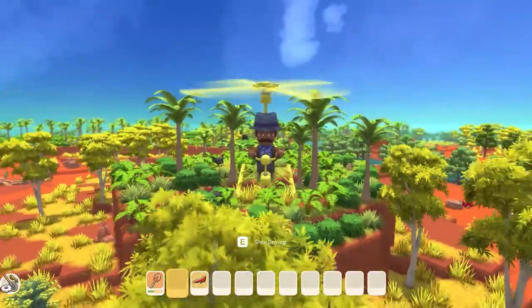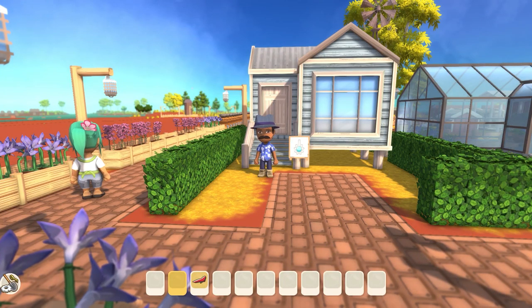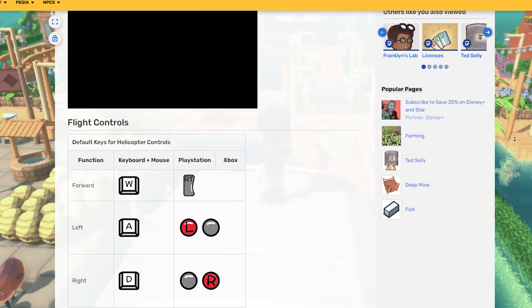Getting the helicopter is a long journey and can take a few play sessions to achieve. You'll need to have Franklin, the mad scientist, move into your island. If you need help with NPCs, make sure you check out the Dinkum wiki where all this information about the helicopter and NPCs can be found.